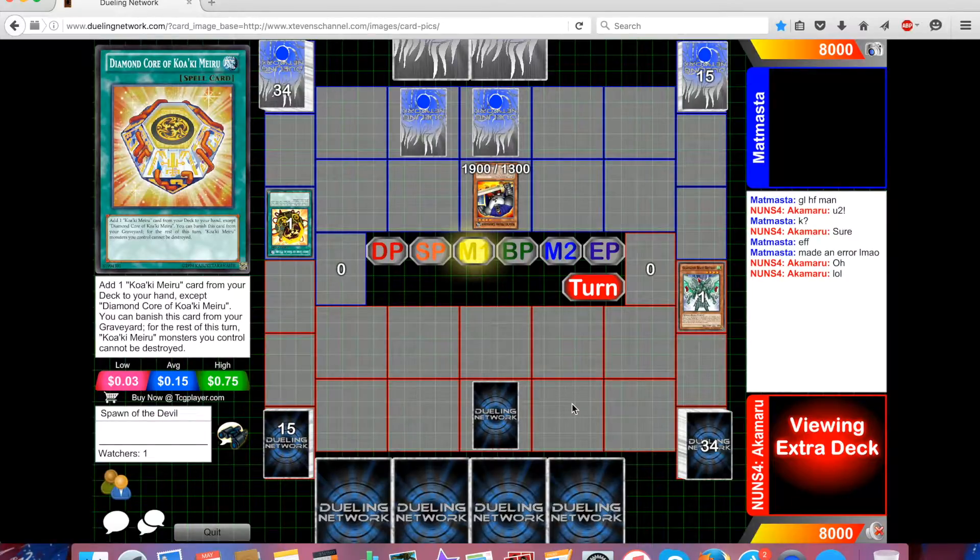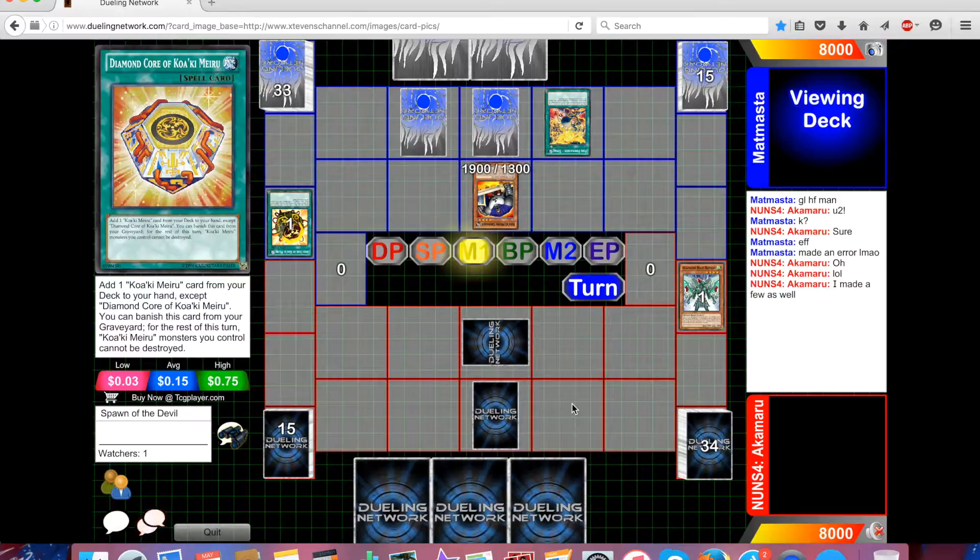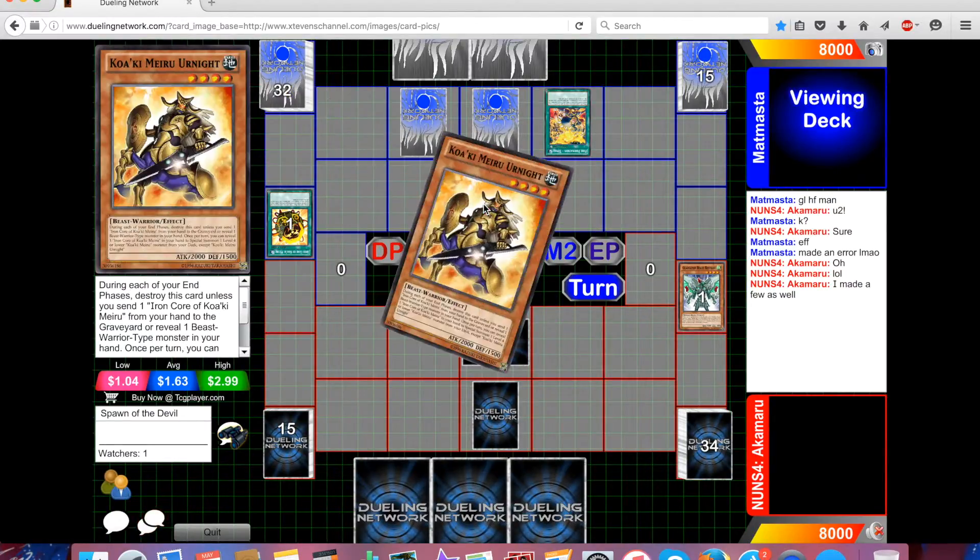Pass back to Akamaru. He'll draw for turn — he still only has one backer on field — and goes looking through his extra deck. He sets another monster and passes. This is supposed to be a really bad hand for Gladiator Beast. I'm going to see a Tenki come out here, so he's going to activate Tenki and get the search. I'm not really familiar with the Kokubokan archetype, but we'll see what happens.